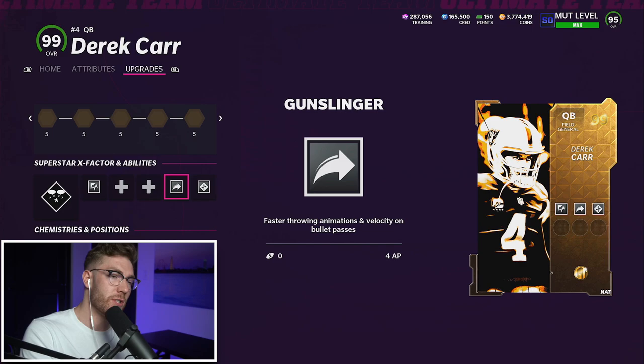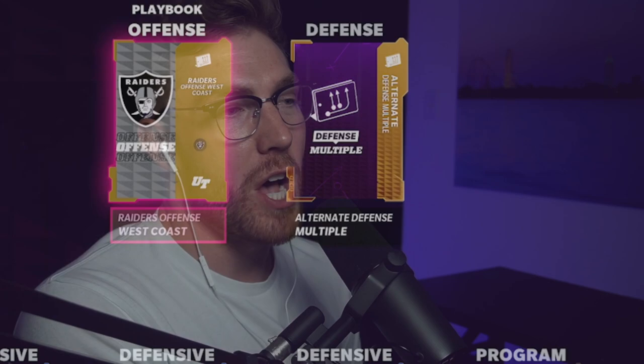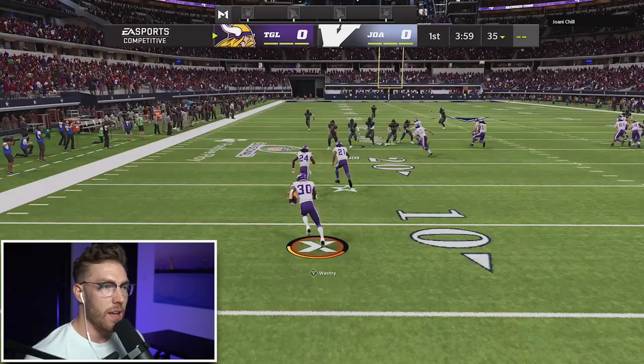With golden ticket QBs you save AP. You can also run Pass the Elite and Escape Artist on Derrick Carr for 17 AP, which is really nice. We have the HAW today — hopefully going to get it activated. Definitely a top two QB in the entire game. My playbooks: Raiders offense, multiple defense. My ebooks are on hotroth.tips, linked in the description — become a member for access to both ebooks covering every play I call on offense and defense.